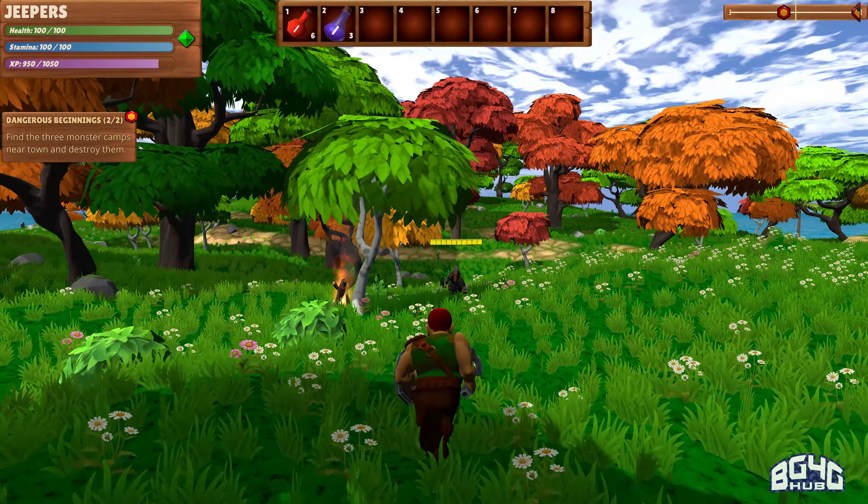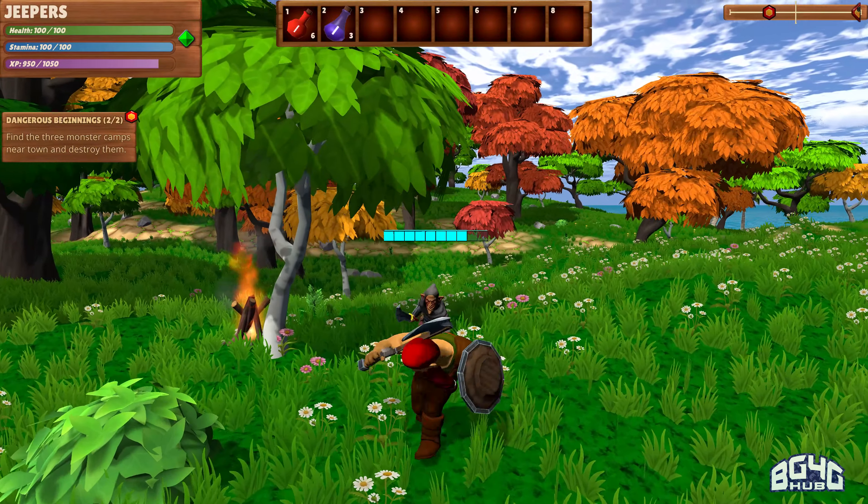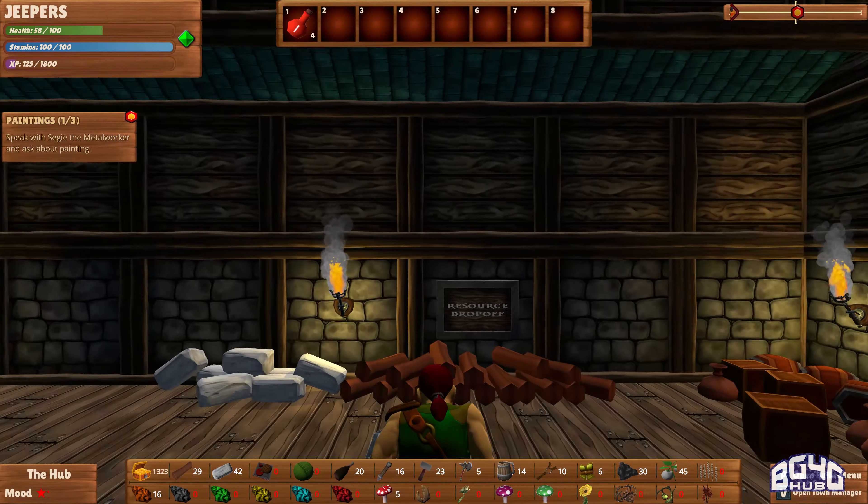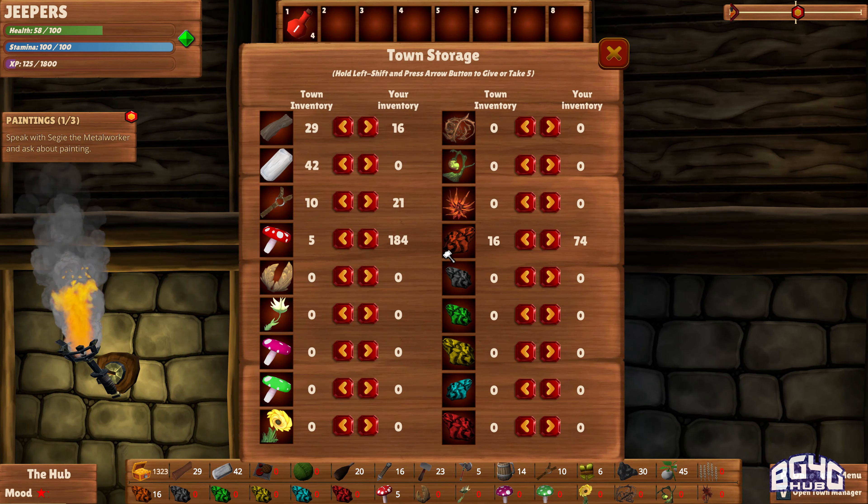You eventually have to build certain houses, shops, farms, and even add some wells and sewers to keep your citizens happy. Likewise, your town needs to make a constant supply of food, beer, and all the other necessities it takes to survive. The game is quick to let you know if you run out of these supplies, too.